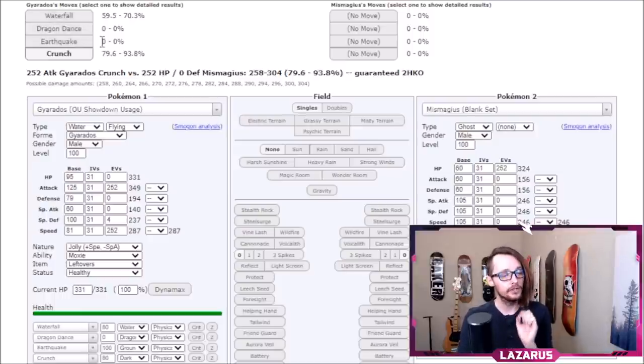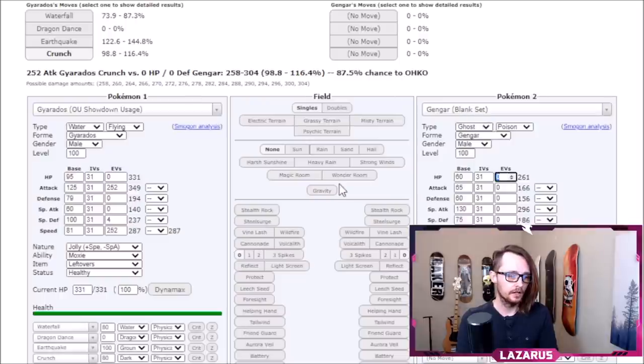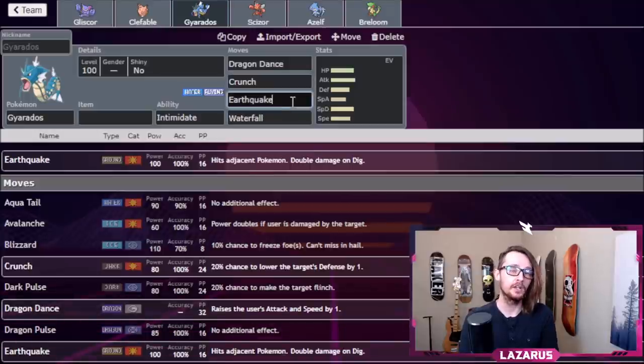That changes with a move like Earthquake at base 100 power — let's swap Mismagius for Gengar. Crunch still wouldn't KO a full HP Gengar, but Earthquake has a 93% chance to KO because it has 20 more base power, giving you a ton more damage. Rule of thumb: if a move is weaker than base 90 and it's not commonly four-times super-effective like Ice Beam, Flamethrower, or Thunderbolt, don't run it. Stick with STAB moves; anything over base 100 is fine — Earthquake, Close Combat, Superpower, Outrage.